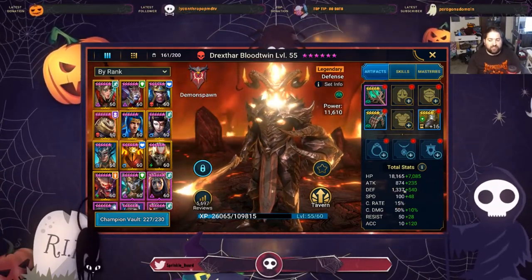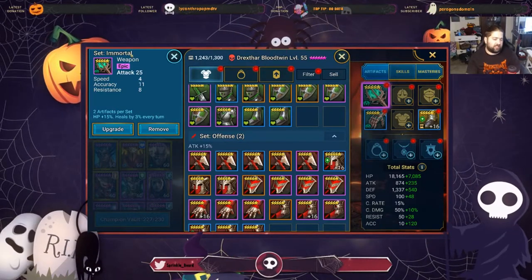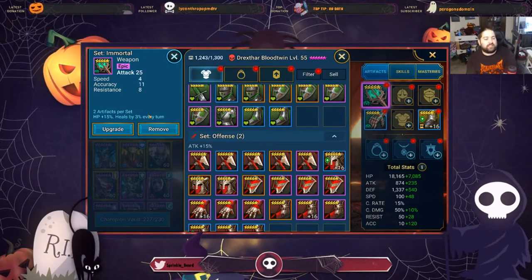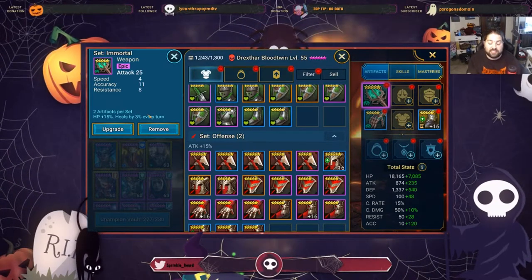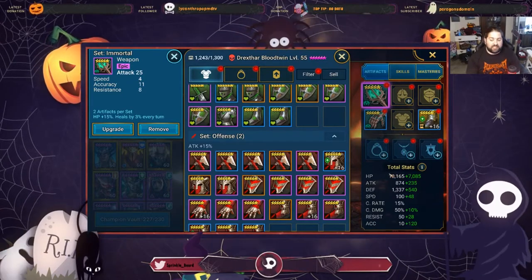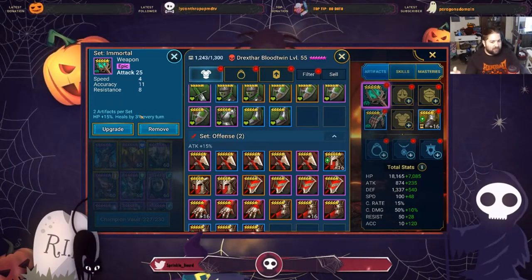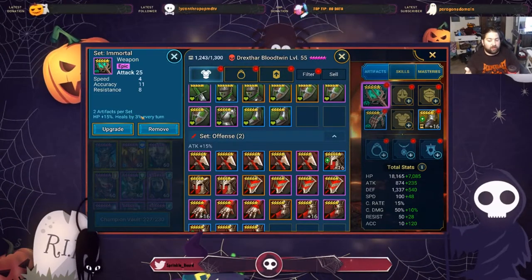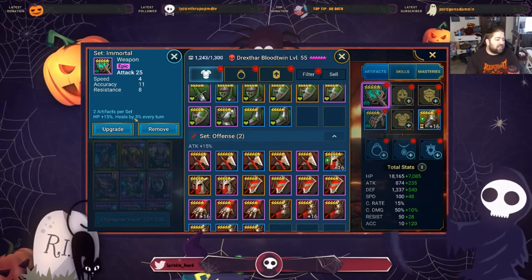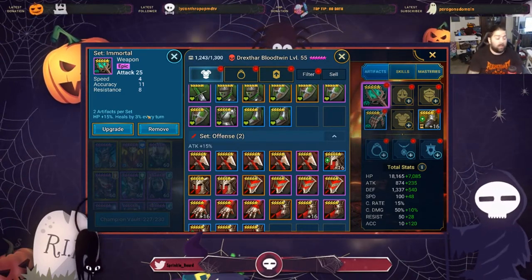Drexthar has a very healthy HP pool, so we decided to give him the Immortal set, which gives 15% HP as well as heals by 3% every turn. As a defensive champion, he takes very good advantage of this because his HP becomes more valuable for every point of defense we give him. Because his HP is in a very healthy spot, this would help him survive a bit longer. Even though it's only 3%, every little bit adds up in this game — at bare minimum it would stop a small poison. He's just regenerating a little bit every turn, which just makes him a little bit harder to kill.